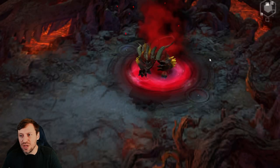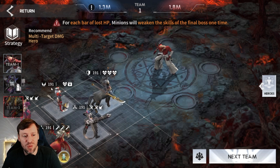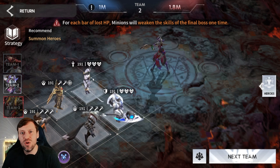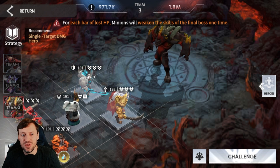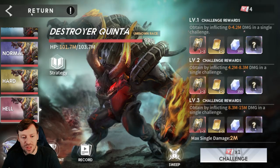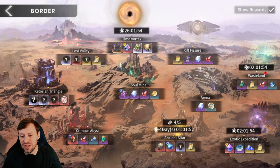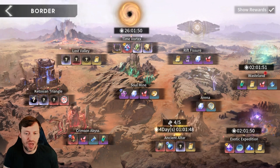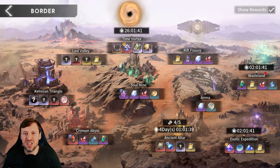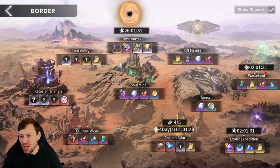Ancient Altar — the first team needs multi-target damage heroes, the second team needs summoners, and the third team needs single-target damage for the final boss. A key tip: when it opens, don't hit it immediately. Wait until day five — one day remaining — because you'll be much stronger by then and can deal more damage, get better rewards. I always save it for the last day.